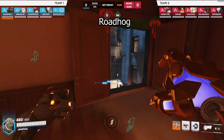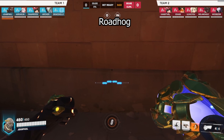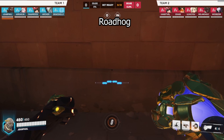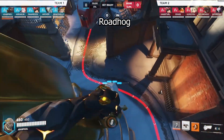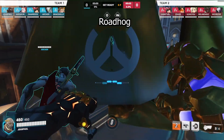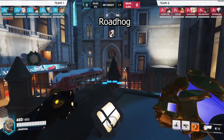This is actually something I had in one of my reworks for his hook, so that kind of went through. The second change is that now when he pulls you in, you are four meters away from him instead of being directly in front of him. This is actually good because it essentially prevents you from taking the full brunt of the scrap gun damage. This was also something I suggested in my Roadhog chain video, so I'm glad that went through.